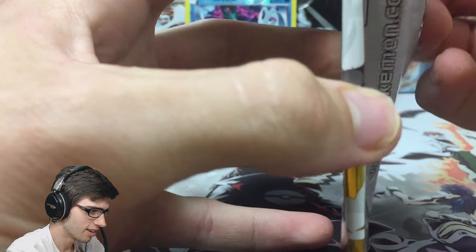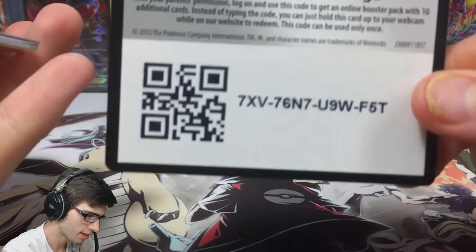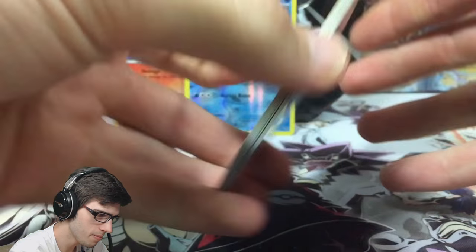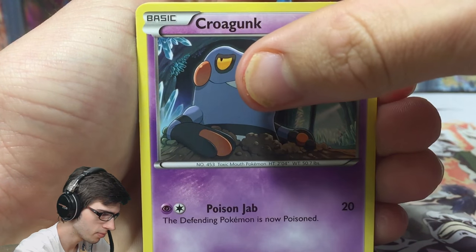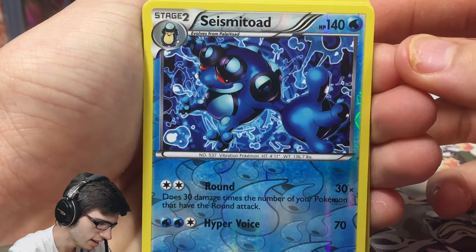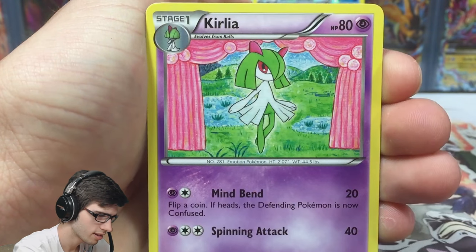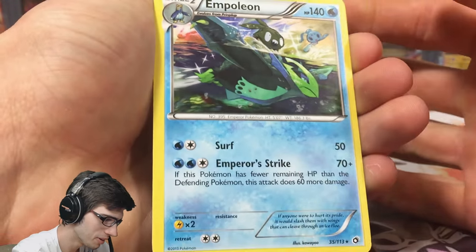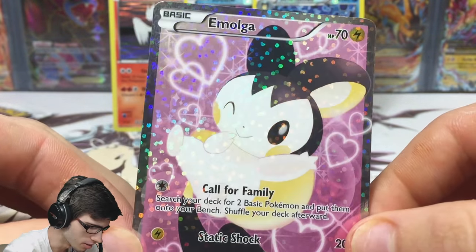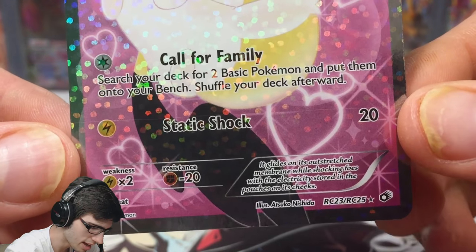Legendary Treasures is next. Let's see if it can prove me wrong and give us nothing - that could be fun! We got Croagunk, Tepig, Gothita, Sewaddle - a reverse rare Seismitoad, then an Emolga that's a Radiant Collection card, then Altaria, Kirlia, a regular rare Empoleon, and a Radiant Collection full art! That's not bad at all - really pretty shine. It's got 70 HP with Call for Family and Static Shock.